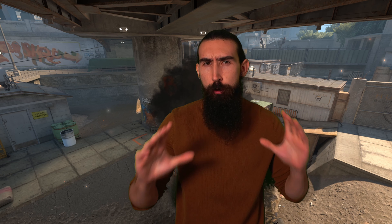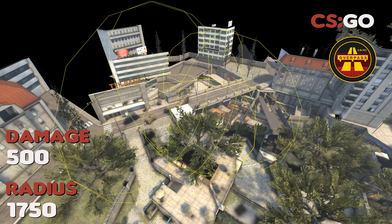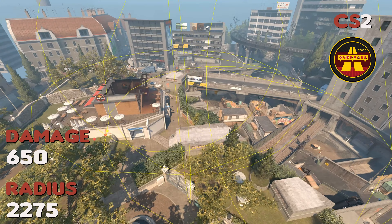CS2 has made a huge change and no one is talking about it. Nearly every map in CS2 has had its bomb damage and bomb radius increased. I'm going to be going through the changes I've discovered, starting with Overpass.